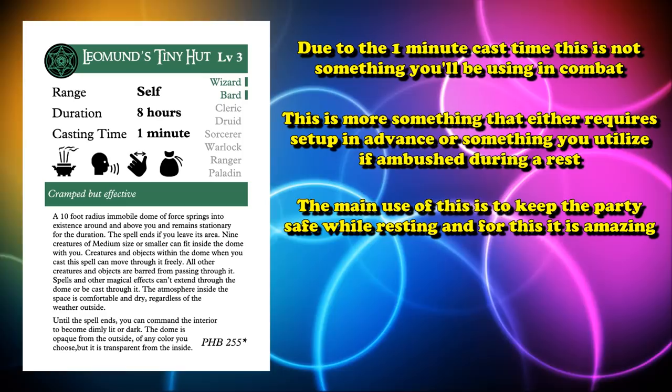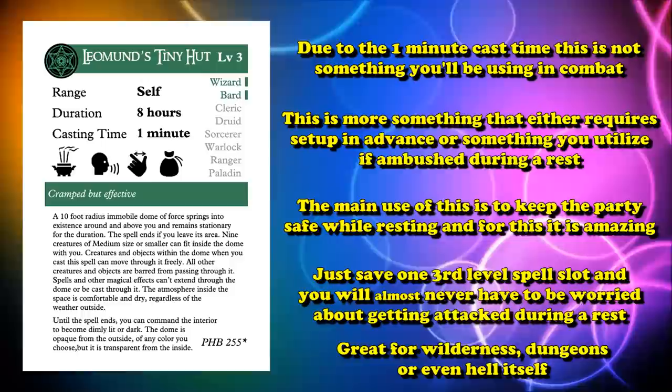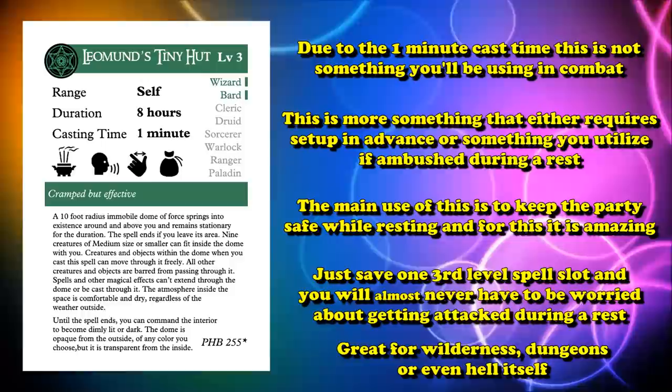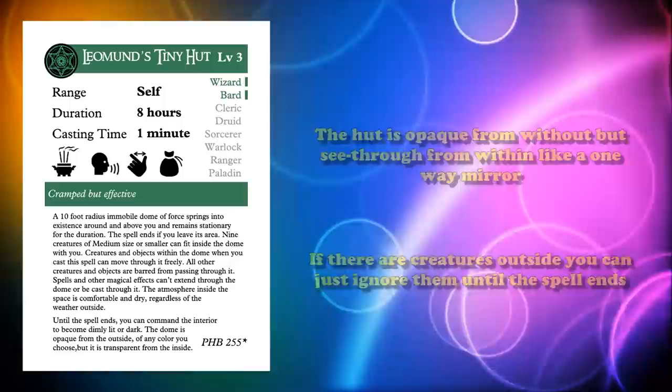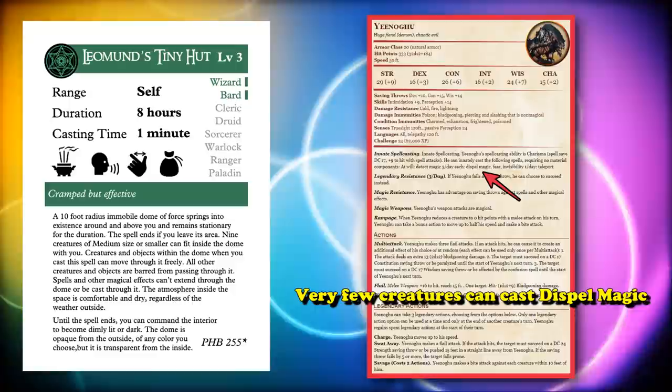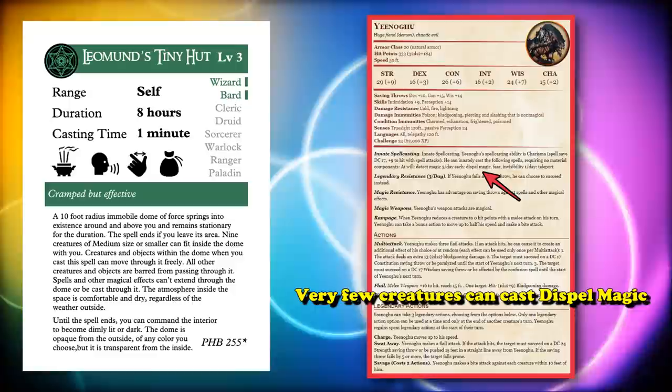The main benefit of Leomund's Tiny Hut is: use it before you take a long rest. If you're in a dangerous area like the middle of the wilderness, inside a dungeon, or one of the 9 layers of hell, you lay down Tiny Hut and comfortably long rest for 8 hours. You can see outside the hut since it's completely transparent to you. If there are creatures outside, you won't have to deal with them until the spell ends, unless they have a way to cast Dispel Magic — and very few creatures in the Monster Manual can.